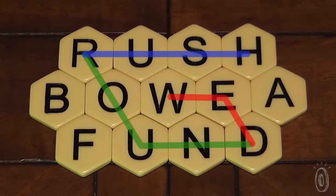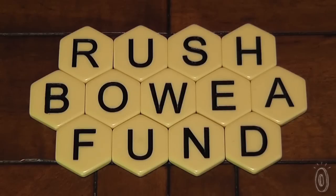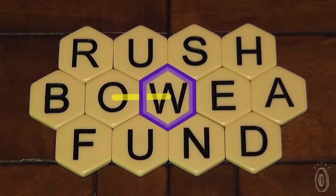Each word has to be at least three letters long. A unique feature is that you can use the same letter tile more than once in a word — for example, WOW, where the W is used twice.